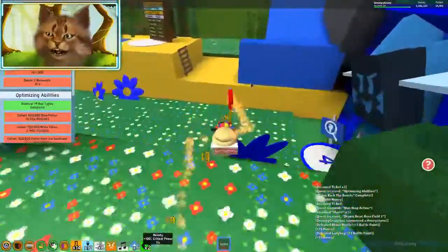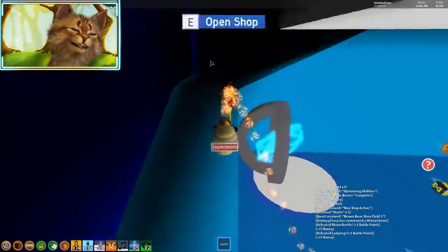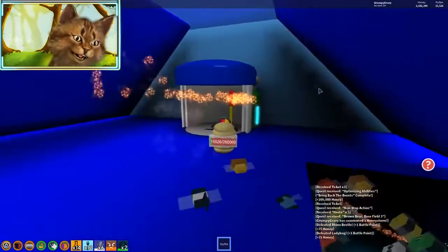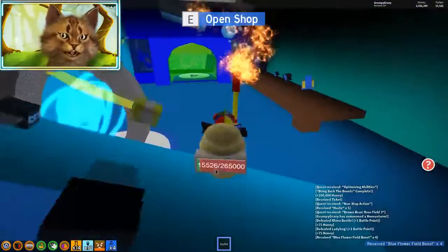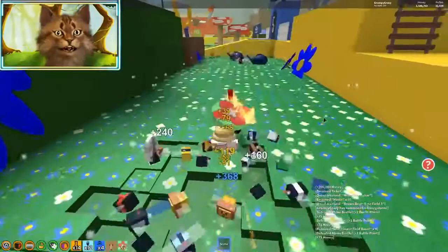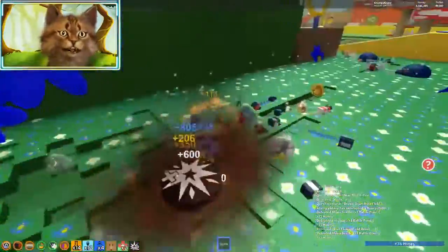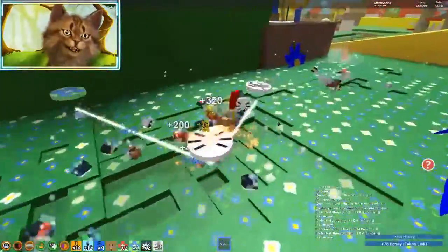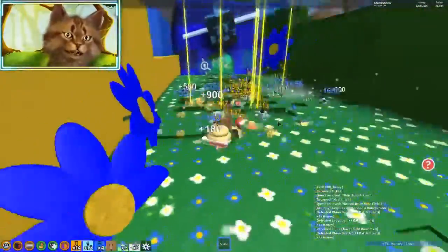We don't even have a quest here. Let's leave this place. I can't believe we have 26 bees uncovered - that's literally crazy. So guys, if you're not doing this so far, make sure you use these field boosters. It's literally the most OP thing ever. We got four times blue flower field. This whole video I'm gonna be spending on the blue flower field. I have 3.5 million. Let's see how fast our backpack fills up. Look at this, this thing is so OP dude.